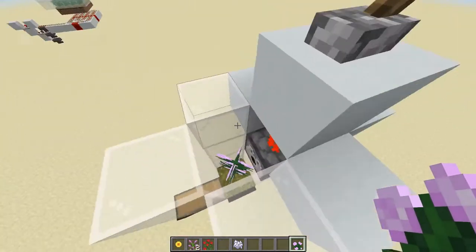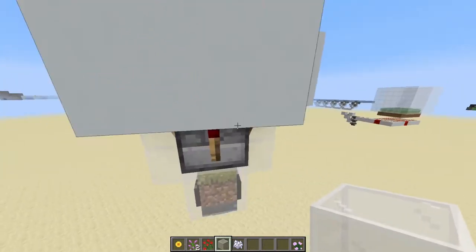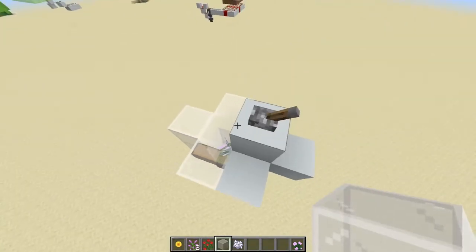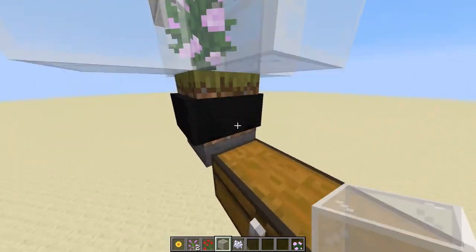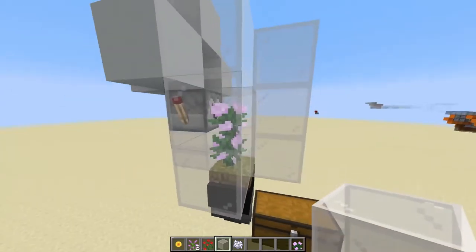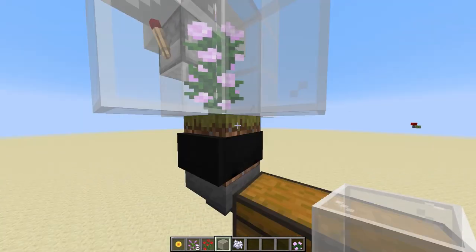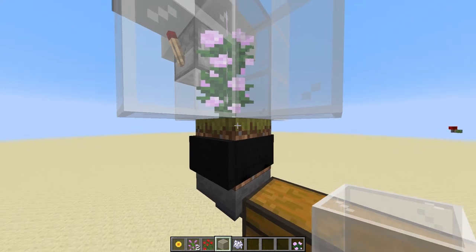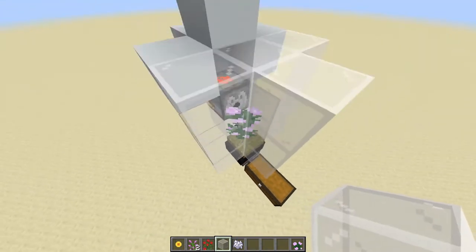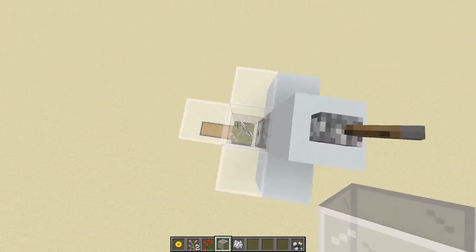Every one of these two-block tall flowers will work, and it's actually pretty easy to build. These are just all of the redstone, and we have the collection system down here that will collect the flowers that pop off and land on the block underneath the flower.